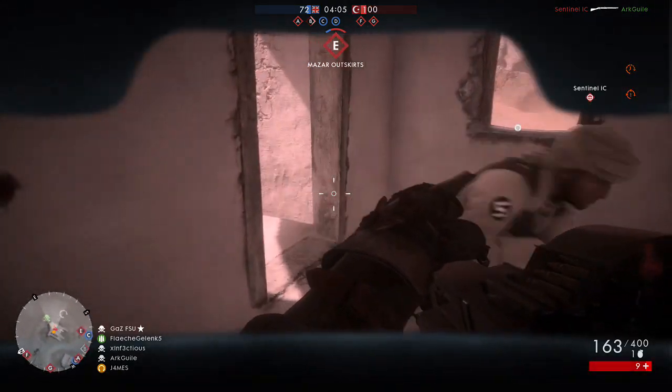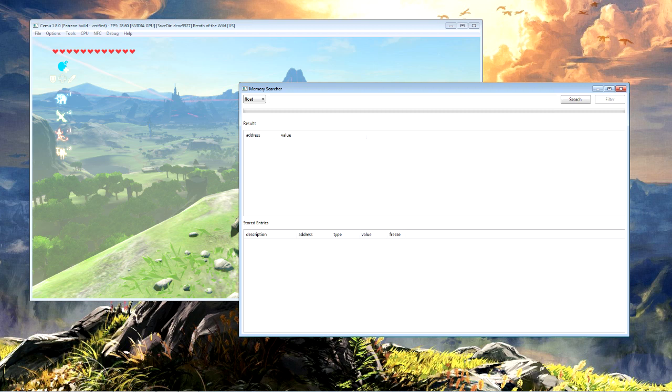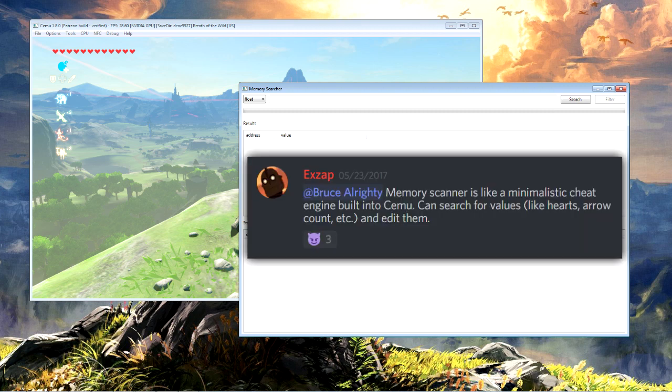Additionally, 1.8.0 introduced a memory scanner into CME. One of the developers described it as like a minimalist cheat engine built into CME — it can search for values like hearts, arrow count, etc., and edit them.